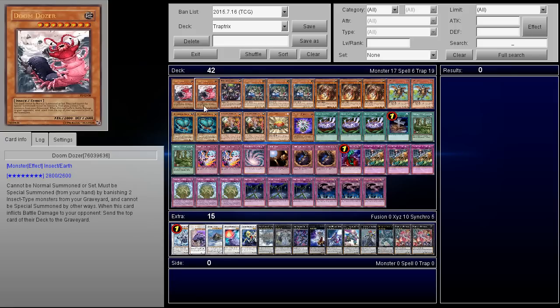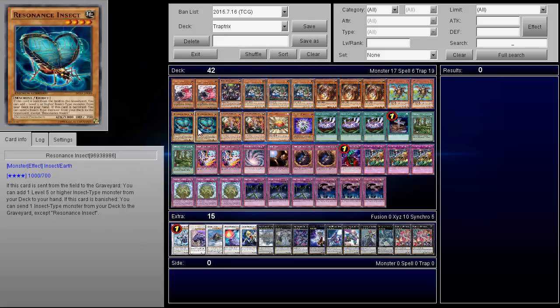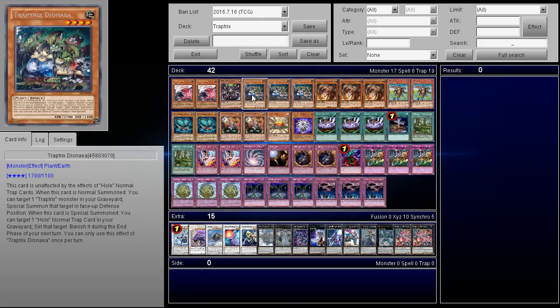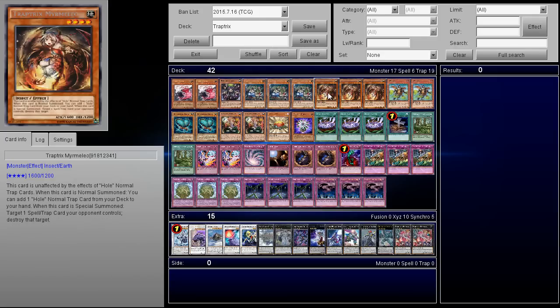So we got two copies of Doomdozer. He's a really good card, and it works really well with the Resonance Insect — I know I said renaissance, but that's because I really don't know the name of the card. The next card is Trap Tricks A-Tracks, he's an okay Trap Tricks. And then next up, we have three copies of Trap Tricks Down.